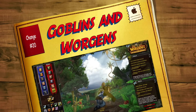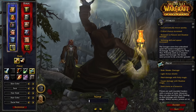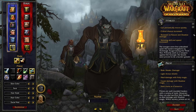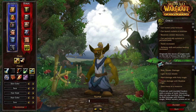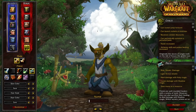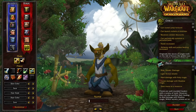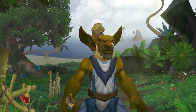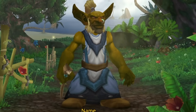Coming in at number twenty is an obvious one — there are two new races in Cataclysm: Goblins and Worgen. Worgen have a mini sprint, increased critical strike chance, and increased skinning skill and speed. Goblins have a rocket jump, can launch rockets at enemies, receive vendor discounts, can periodically summon a personal bank, have 1% increased haste, and increased alchemy skill and potion healing. Both races have really cool starting zones that you're going to want to experience during your Cataclysm journey.